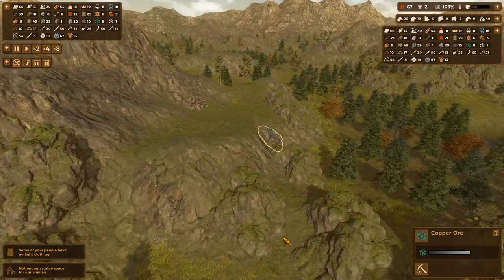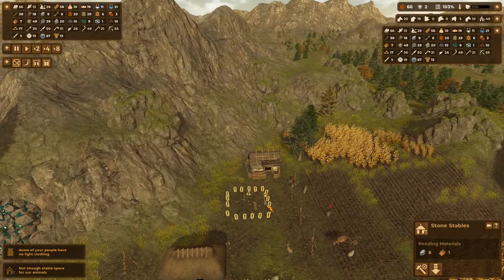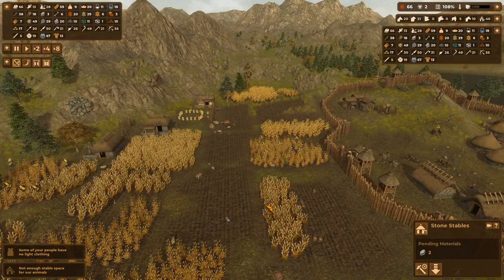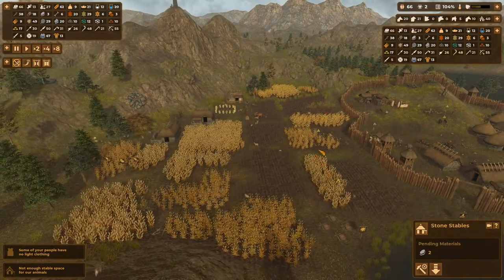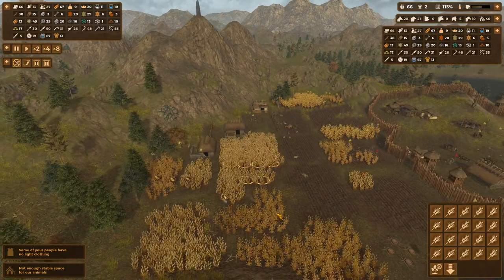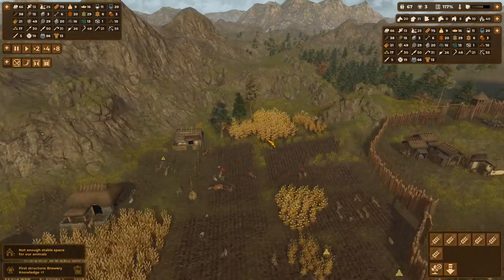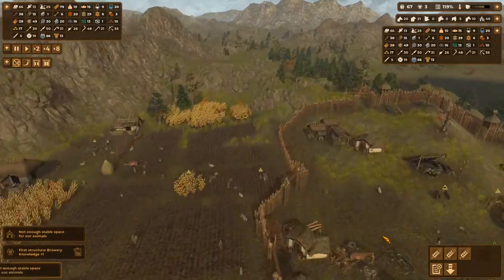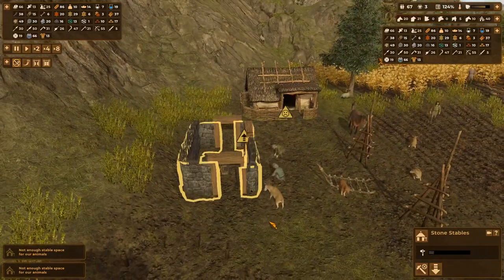We could do a copper mine over here but we still have so much mining going on. Roundhouse — we want you. As soon as we have straw and stones, please get this built. It is currently fall — we need to be harvesting everybody. Good, now harvest this and let the animals eat in winter. That will do as well as last year. Hopefully having that will set these guys to go and work harder. Not enough stable space — yeah, I understand but we are building it.